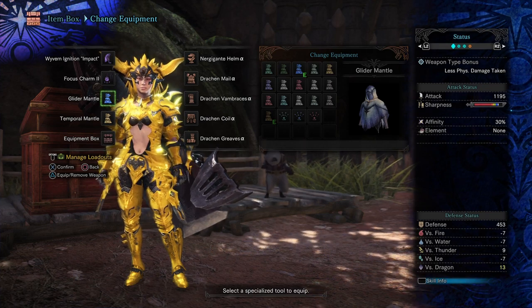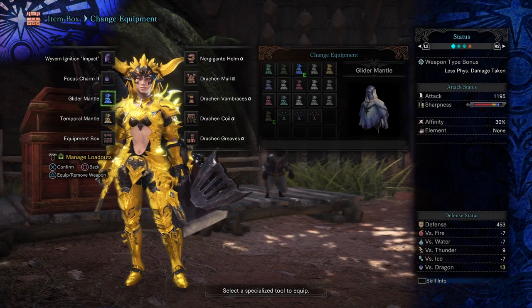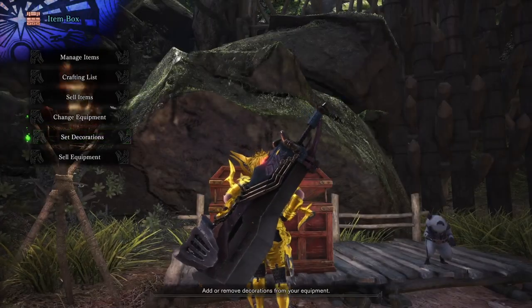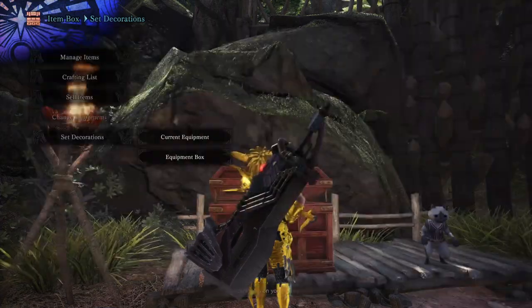The Greatsword is probably the best weapon for mounting, since it does a ton of mounting damage whenever you can land hits. Here's the build, and that's pretty much it.